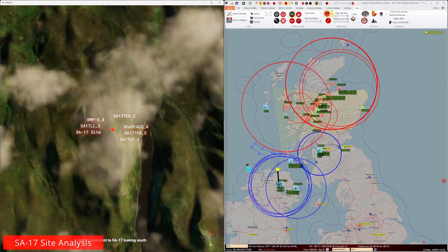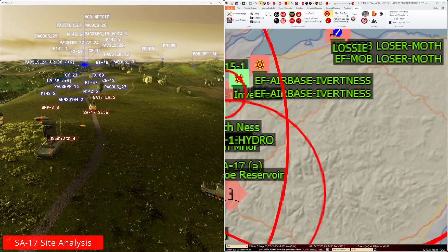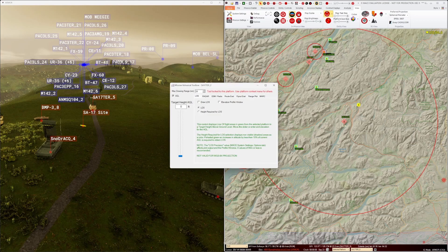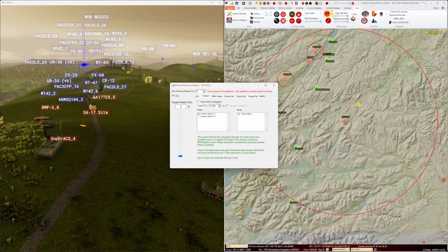Let's take a look at that SA-17 site in the middle of our AO that will definitely affect our approach to target. Using the Mission Rehearsal Toolbox in MACE, we'll display a radar propagation plot for the target tracking radar on the SA-17 site. The plot will be for our expected ingress altitude and our worst case radar cross section that we can specify. By doing this, we can see some potential gaps in coverage of the site.